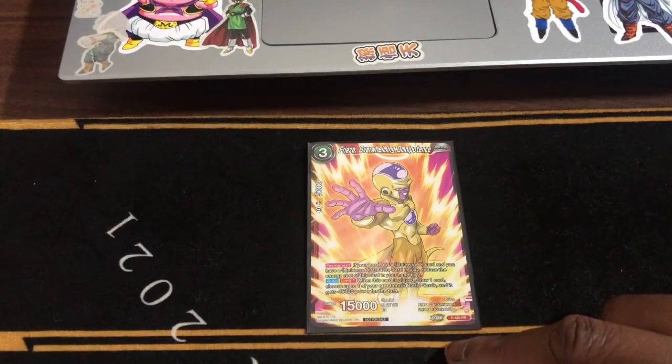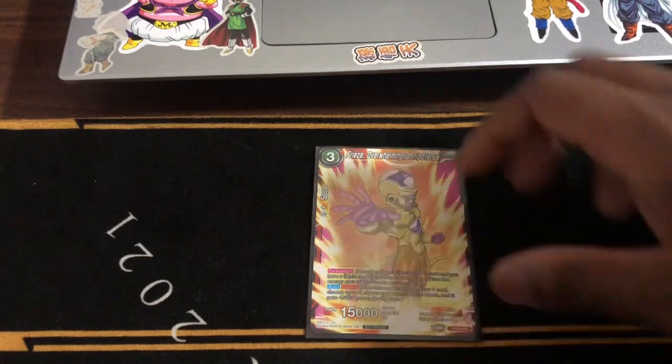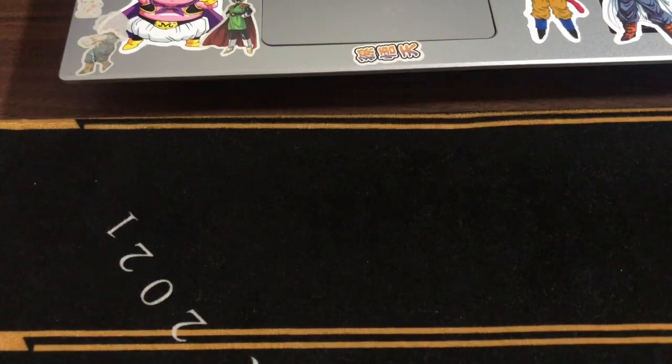Next, you have Freeza Overwhelming Omnipotent. If you're leading the card, it's a U7 card, and you have a U7, you get a card to play with this card. So if this card hits them by 2 — when this card is played, you draw one card and choose one of your opponent's battle cards and it gets minus 15K power for the turn. A really great card.